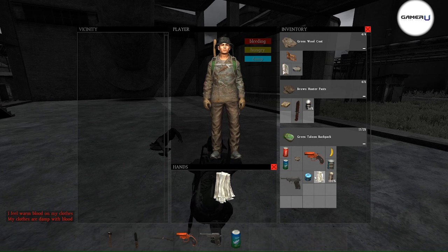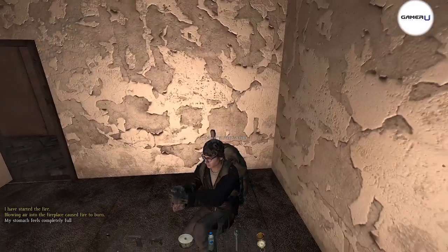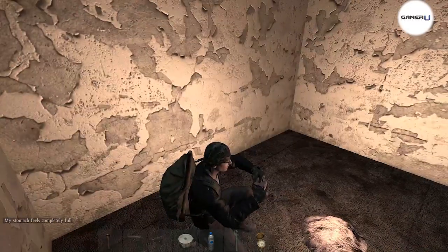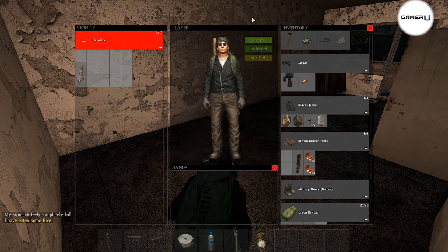So now you've stopped the bleeding, but now everything's grey and fuzzy. This is because you've lost blood. To regain your health, you need to eat and drink until you see the energized and hydrated bars on your inventory screen. A healing bar will pop up shortly after, and when it changes to healthy, it means that you are now back at 100% health.